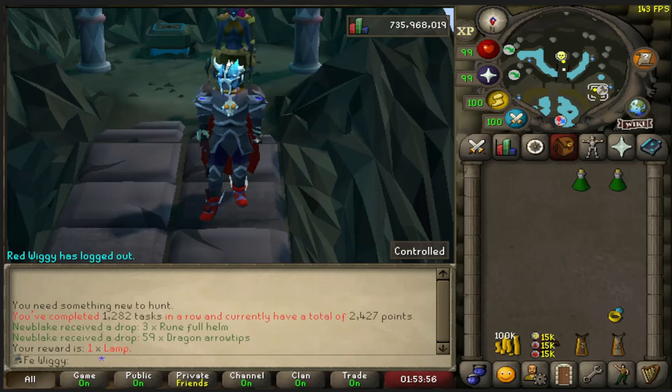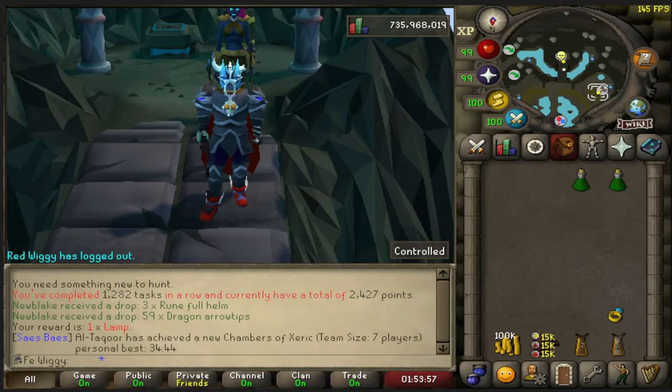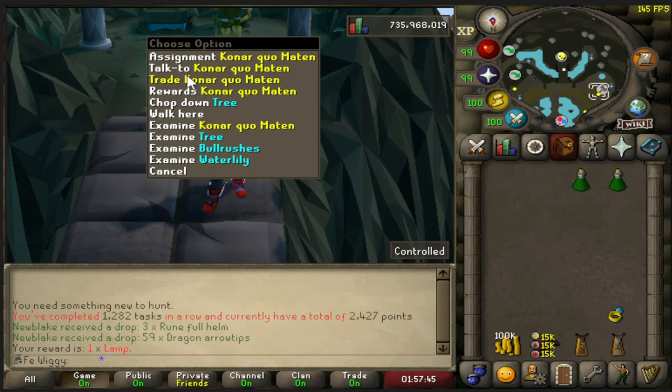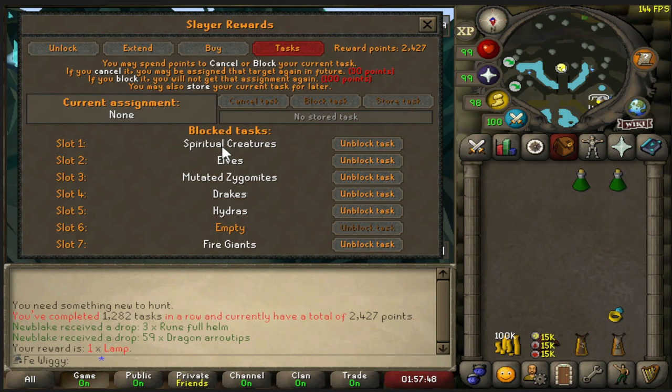Hello everyone, today we are going to do loot from 100 Konar tasks. We are starting at 1282 tasks so we will end at 1382. For the block list we have spiritual creatures, elves, mutated zygomites, drakes, hydras, and fire giants.